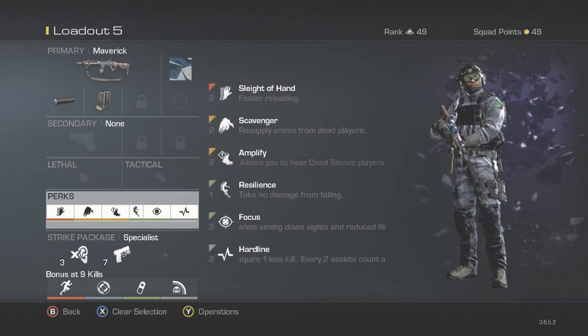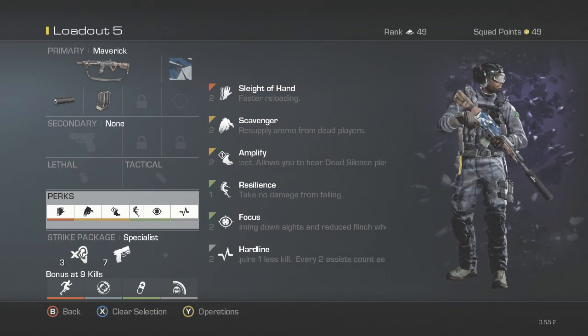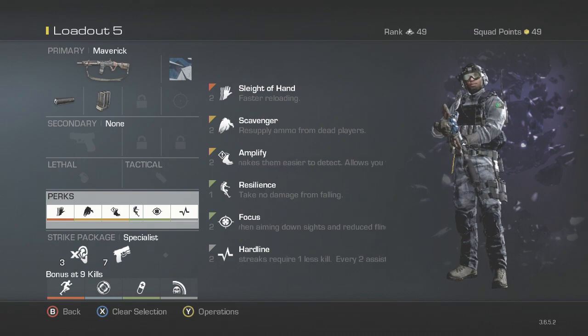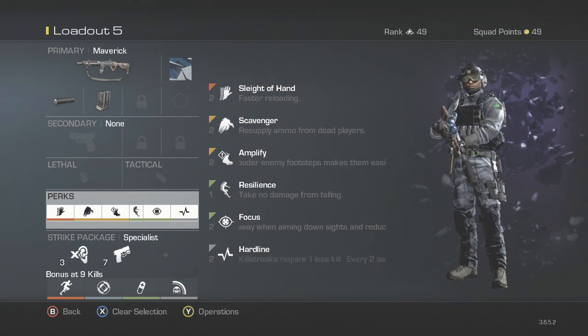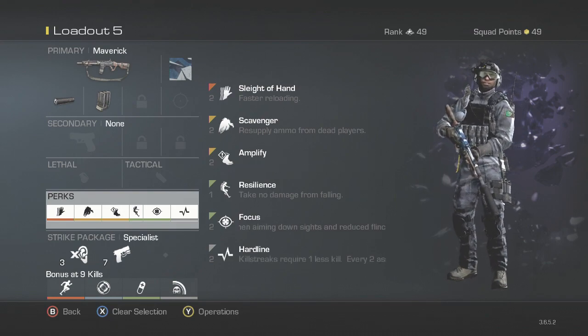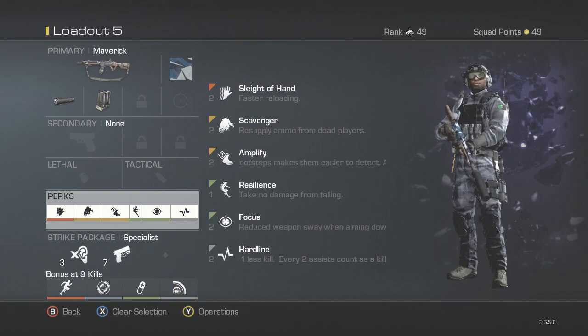I like to run Sleight of Hand because you can reload faster — when you get a kill and someone's right around the corner and you run out of ammo, you want to reload as fast as possible so you can just keep killing. I like to run Scavenger because you can reapply ammo from dead players. This will help a lot if you're going to try and go on a streak, so if you like going for your chem strikes and stuff, Scavenger will really help out.